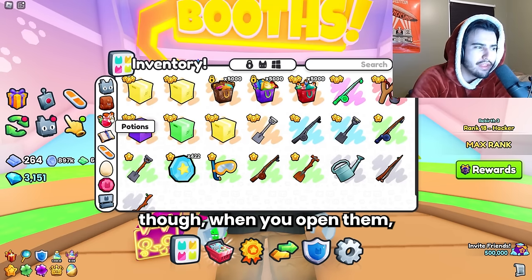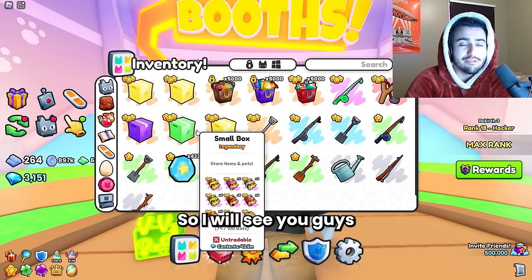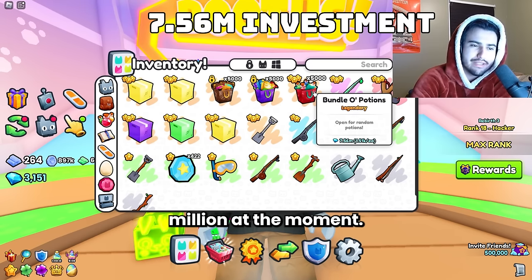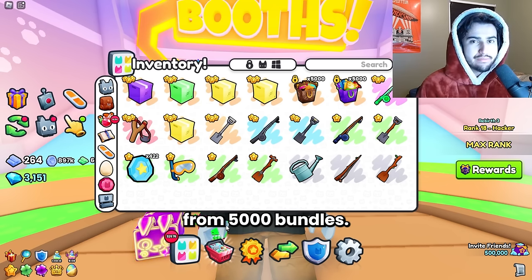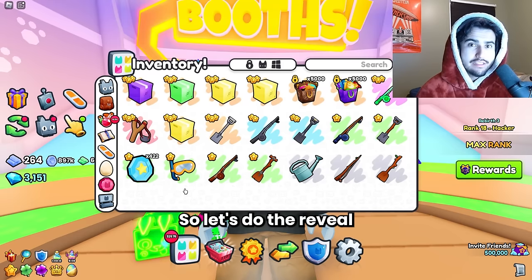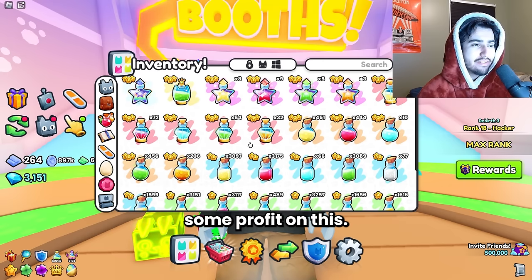Since these are potions, when you open them they are just going to go straight to your potions tab, so you're not going to be able to see them fill up. We got 32,578 potions in total from 5,000 bundles, which means for each bundle you open you're getting roughly six and a half potions. Let's do the reveal and finally see — oh my goodness. Okay, this looks really good actually. I think we definitely made some profit on this.